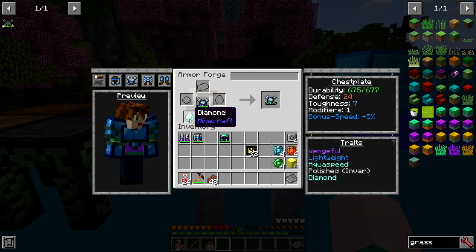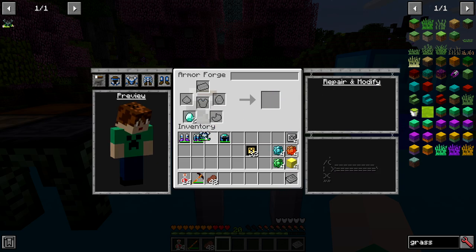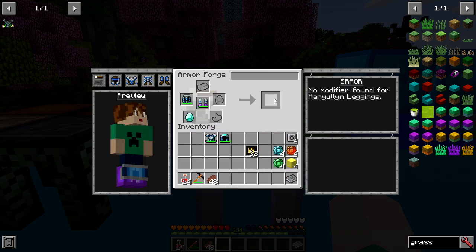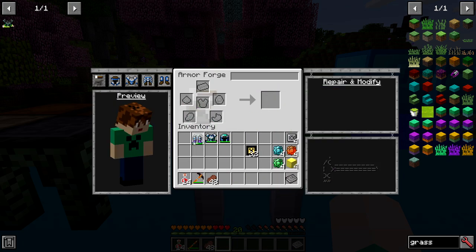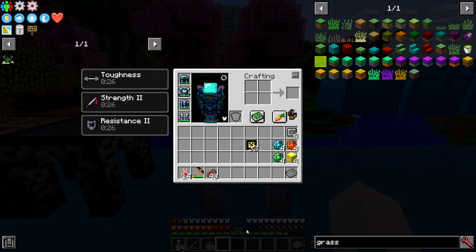Out of our modifiers, we're going to add diamond to every single one. What that does is add durability, add defense, and a little bit of toughness, so it's quite a bit better. We go from 20 to 24 defense, and on toughness we go from five to seven on our chest piece. We're going to do that with all of them because it increases things a little bit.